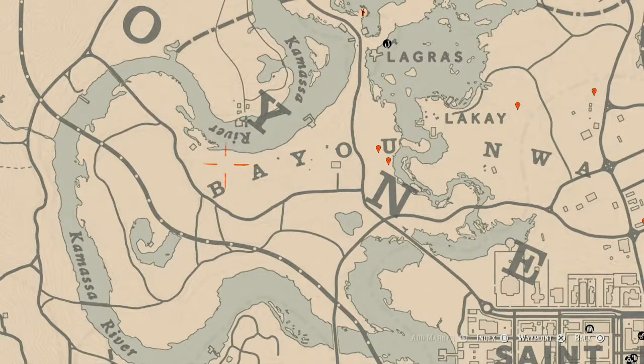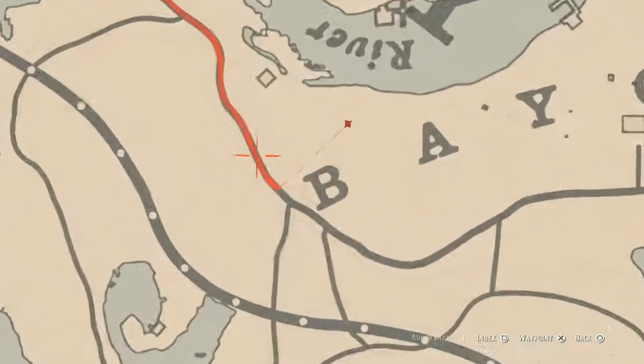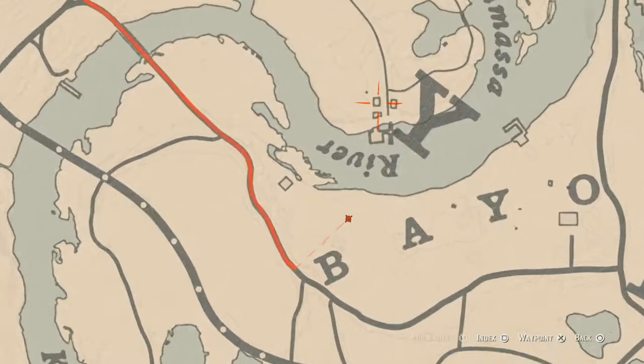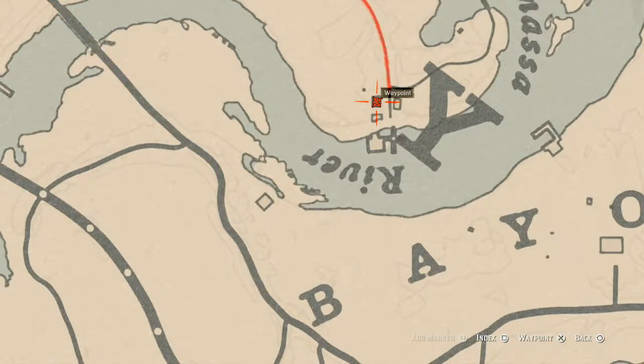There's a couple more things this way — another bird egg about right here, also in a tree. Shoot it down with a varmint rifle or bow using a small game arrow. This egg is an Egret egg. If you want to cross the water, there's an Antique Alcohol Bottle on the shelf inside this old convenience store — it's an Old Tom Gin bottle. Right over here there's also a tarot card, a Five of Cups, inside this little broken down shack.